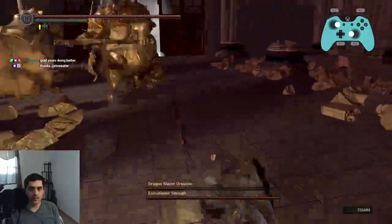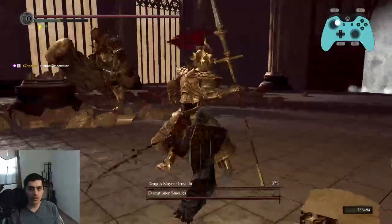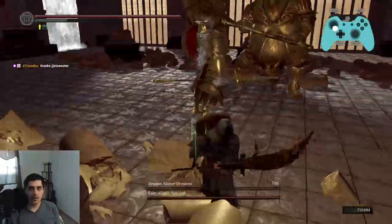Good job, Smough, rather. Okay, so now we're waiting for Ornstein to dash. We roll into him. We're rolling R1. Keep dashing — rolling R1. When in doubt, rolling R1.